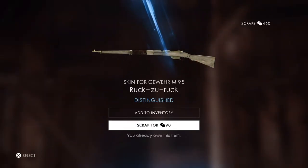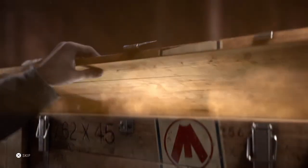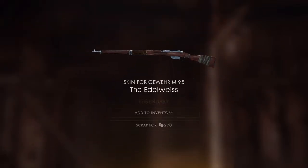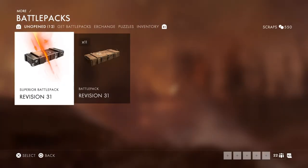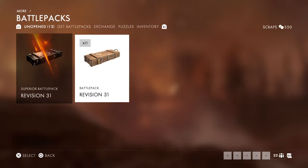Rock Zurok — I've already got that, so I'll just scrap that one. No point in having duplicates. I really want a squad boost as well. Gewehr again, the Edelweiss — I like that, especially on the stock, just that tape around it. Alright, let's go into revision 31, a normal battle pack.